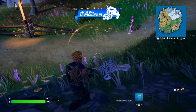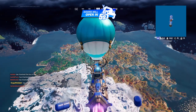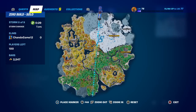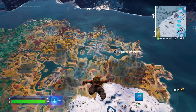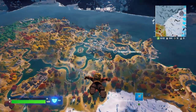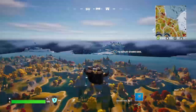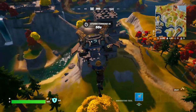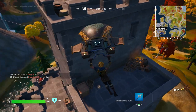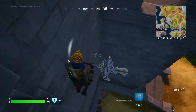So this challenge has turned into the green guns only challenge. We're going to drop at the Citadel — I know we get quite a lot of chests there, including some fancy chests. One exception: I am allowed to use the hammer, but only to bounce away, not to deal damage or kill people.